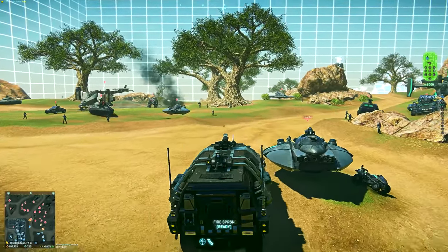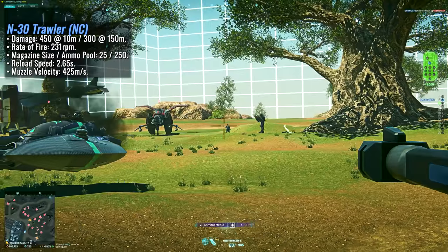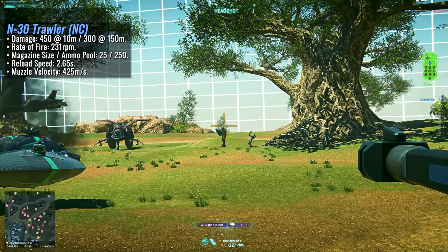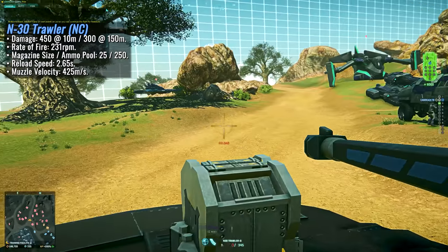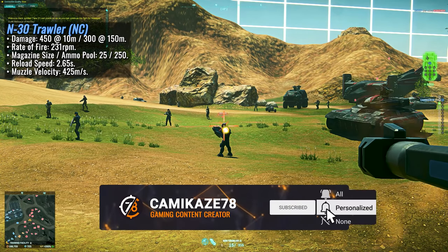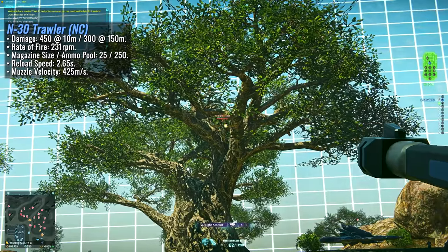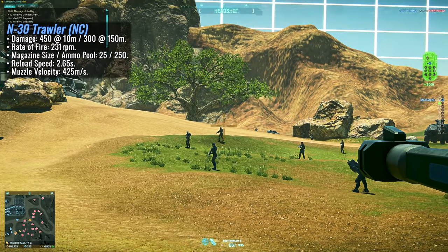I'm going to let my NC bias take hold here, since the TR and VS stole the spotlight in our latest directive weapons video. Let's start with the beefy boy that is the M30 Trawler. This weapon hits like a goddamn truck. Right out of the gate, the damage model sports 450 maximum damage at 10 meters, dropping off to a minimum of 300 at 150 meters - which translates to a 3-shot body kill all the way out to 118 meters. With its accuracy, engaging infantry beyond 50 to 60 meters is just a no-go, so this is effectively a 3-shot kill weapon at most ranges you'll fight at.